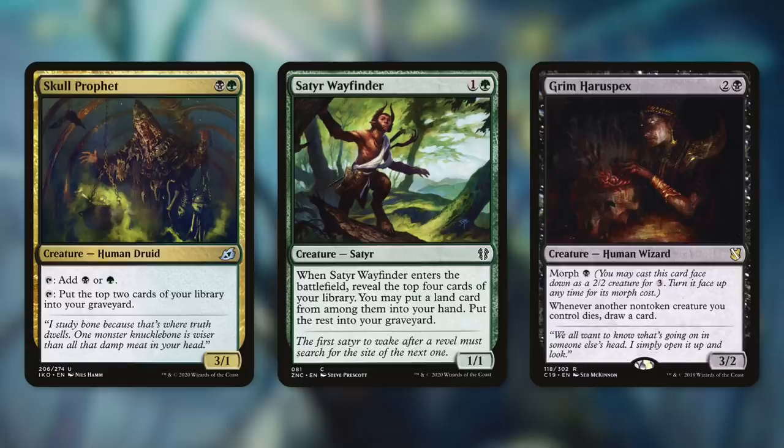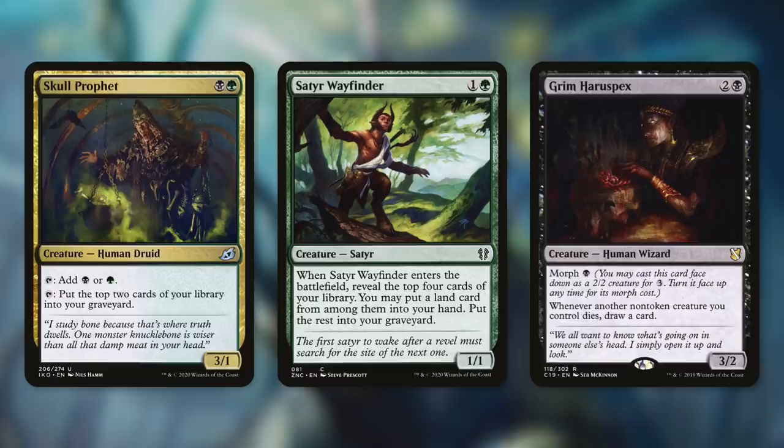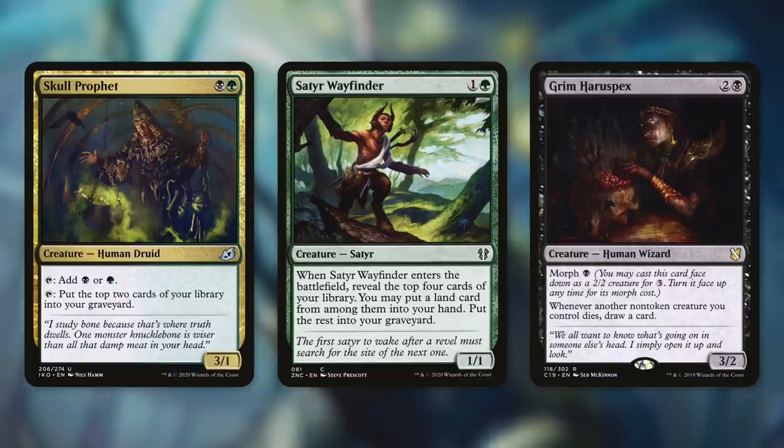And of course, we can sacrifice Satyr Wayfinder and get it back if we want to mill further. And when we do sacrifice things with a sacrifice outlet, we gain a lot of card advantage from things like Grim Haruspex. Grim Haruspex is a 3/2 human wizard that says whenever another non-token creature you control dies, draw a card. So by sacrificing creatures, not only do we fill our graveyard, but we also fill our hand when this is in play. Sacrifice outlets can be very impactful in this deck, especially with value engines like this one.